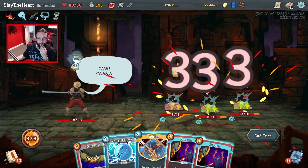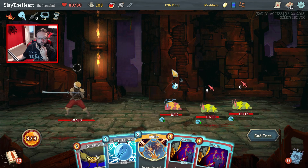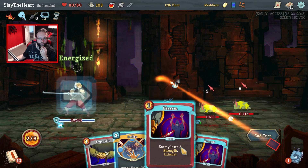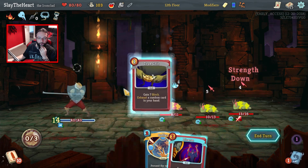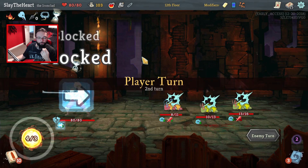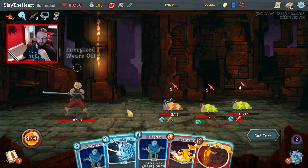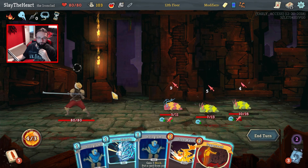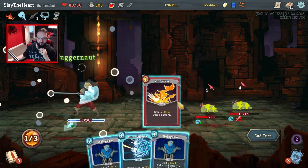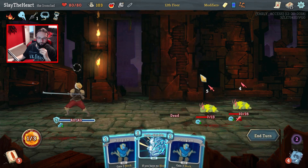We could have a problem here. I will disarm you, and I will True Grit — I'm not that fussed with what it hits. Some Shrugs would be nice to get a little bit of draw out there. It does five damage — there's a chance we can kill some of you. That does five damage. Did the Juggernaut not work then?